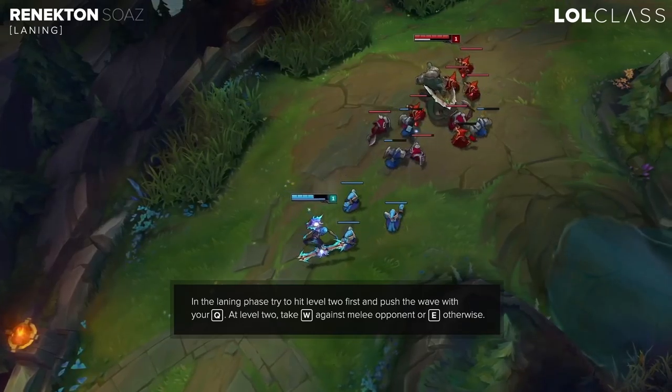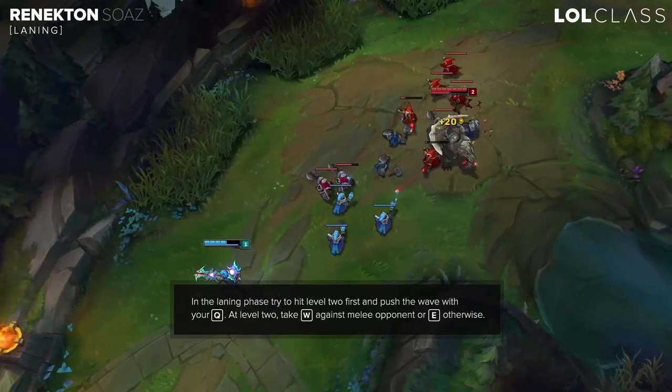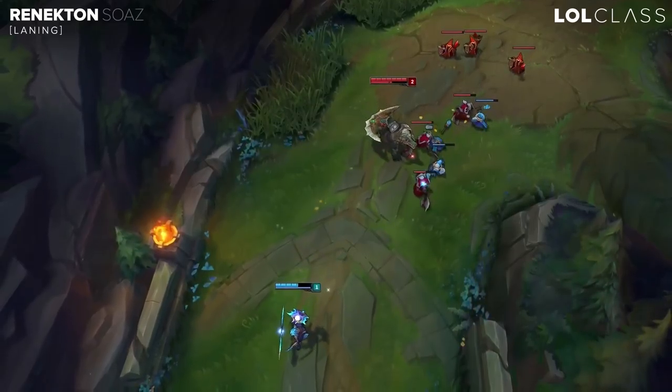For laning with Renekton, since you have a Q that can push really fast, you want to try to hit level 2 before your lane opponent so you can start to slow push your wave and try to deny him as much CS as possible.